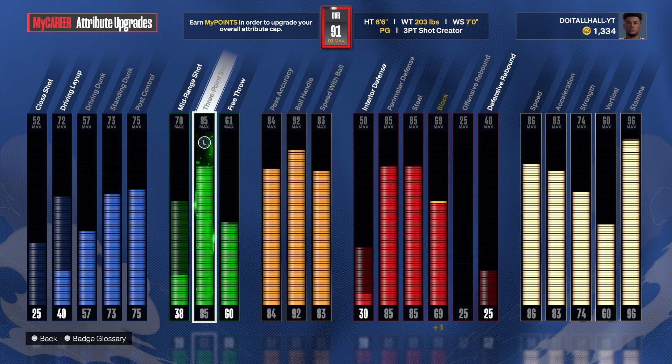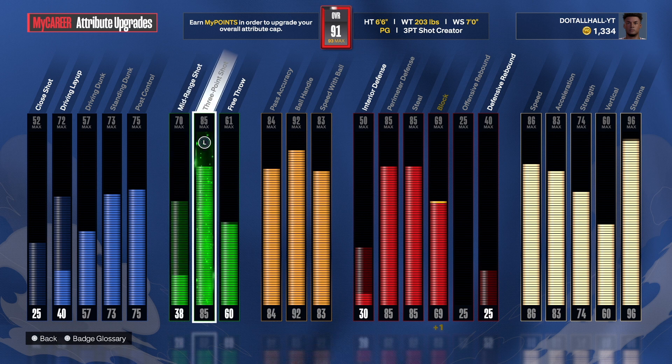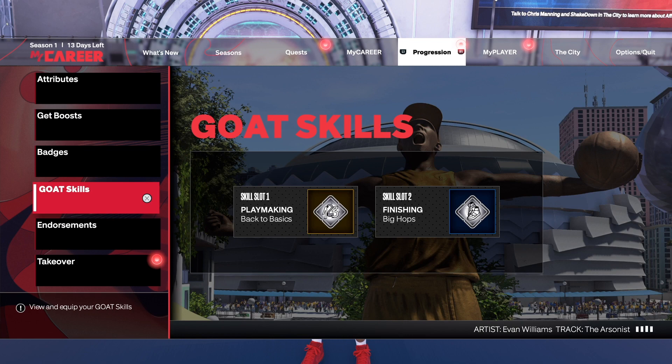So 85 three is what we have, we got a 70 mid-range shot — it's at a 38 right now, I need to get that up. I can't max it out but with that 85 three-point shot it does allow me to get some good releases and good bases. I want to show you guys this great jump shot.